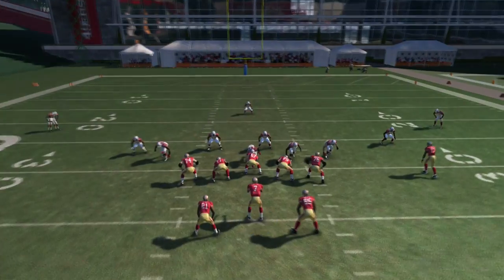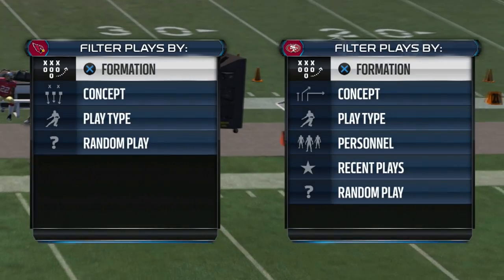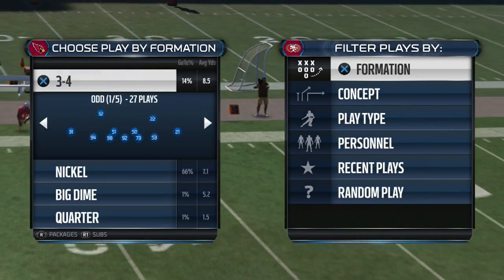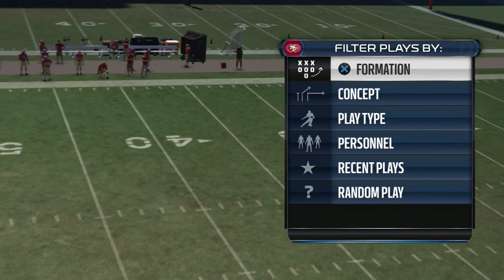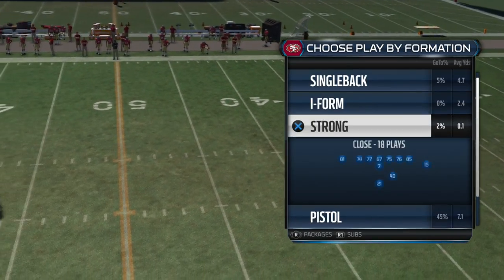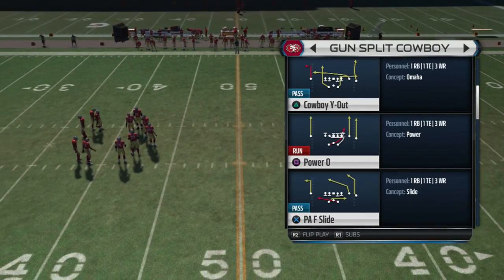What's up, it's your boy Shocker DC from Madden's Are Coming. Here we go with the 155 Pro Blitz breakdown. We're going to select the Nickel 155 Pro and then select Bear Blitz, which is the man version of this blitz. I'm also going to show you the zone version and a max coverage setup.